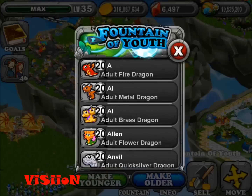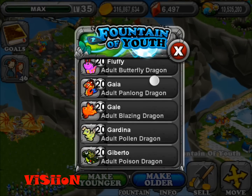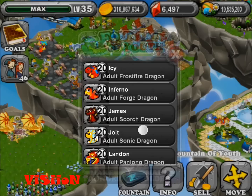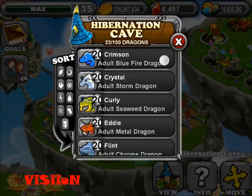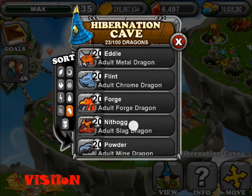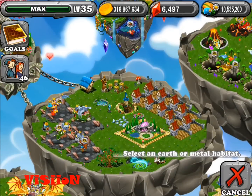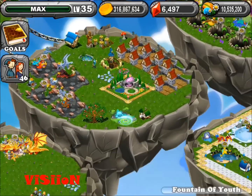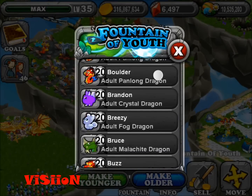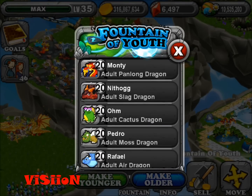Gotta put — there's a new dragon in there. Turn it back into a baby. I'll put it in here. The Slag — right here. His name was Nith — Nith Log, whatever.